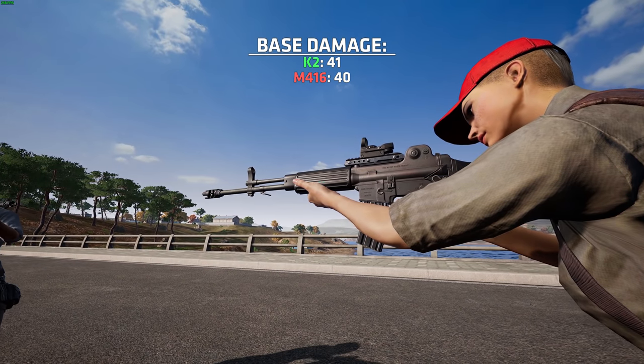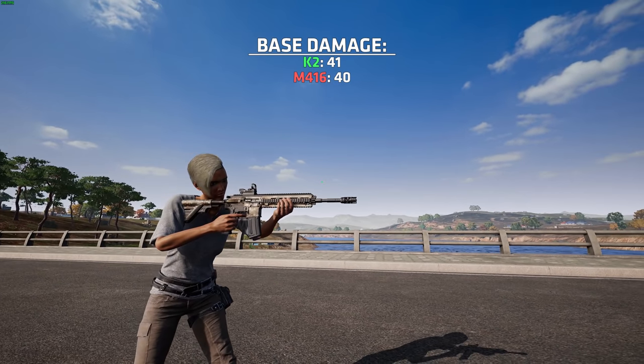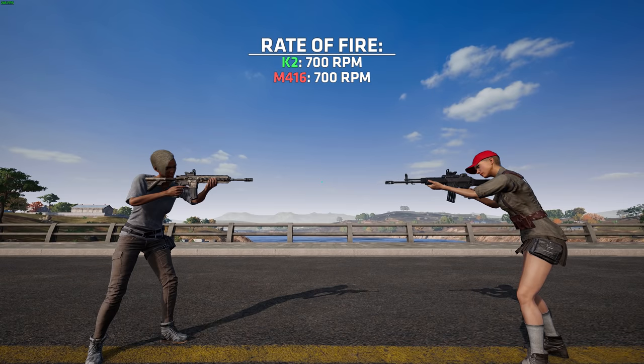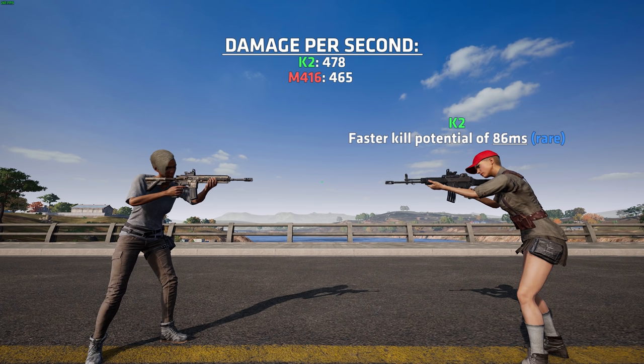The base damage of the K2 is 41, which is one higher than the M4 that sits at 40. And since the rate of fire is the same, the K2 ends up with just slightly higher DPS than the M416. In practice, this will mean that in rare situations, perhaps 1-2% of your fights, you will require one less bullet to kill with a K2 compared to an M416, resulting in a potential faster time to kill by 86 milliseconds.